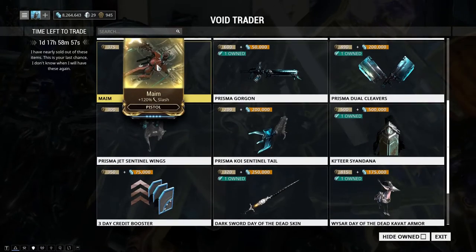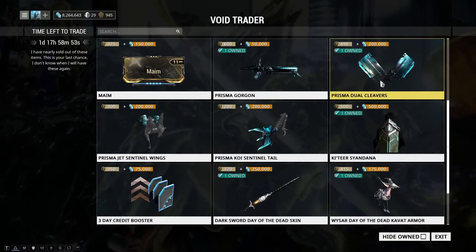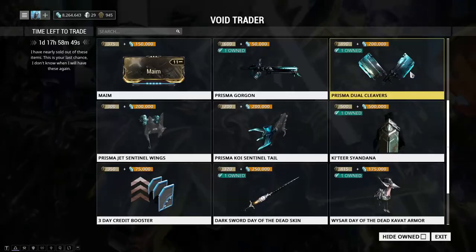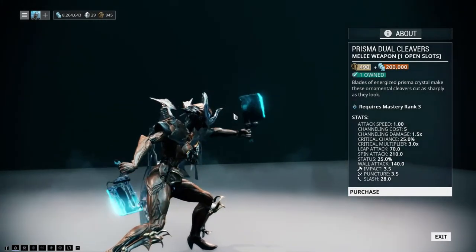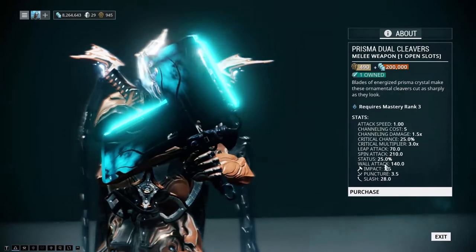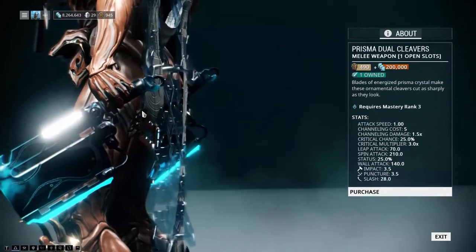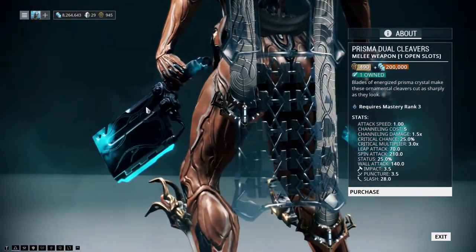As far as the weapons go, the Prisma Gorgon and the Dual Cleavers — I like the Dual Cleavers a lot. These are a huge substantial upgrade from the previous Dual Cleavers, really good weapons. Really good critical chance, equally good status chance, so you can build them either way. Definitely give these a look if you need something new for end game or just a new weapon to try out.